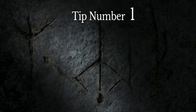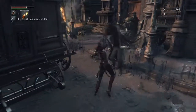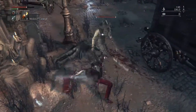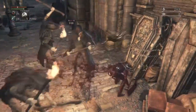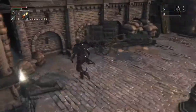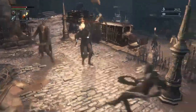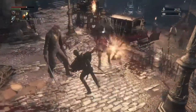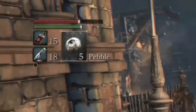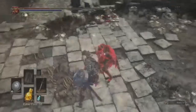Tip number one: be aggressive. Bloodborne is fast and difficult, as it places at least 15 enemies in one area at the start of the game. Their attacks deal heavy damage and can be overwhelming. But if you're aggressive enough, you can kill enemies before they even swing at you. By being the aggressor, you force most mob enemies to wait. Even if you get hit, there's a mechanic that regenerates health if you attack back. When a health bar turns orange instead of red, get in there and get your health back. Be aggressive — spam that R1 button.